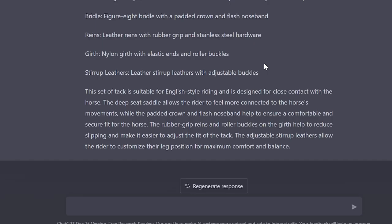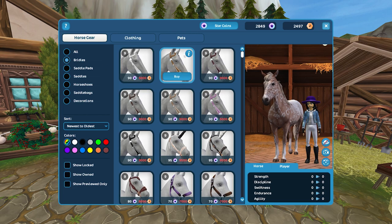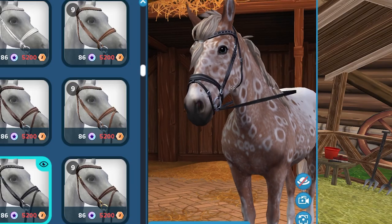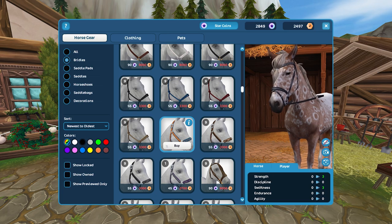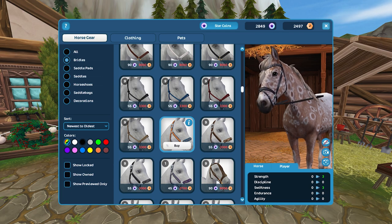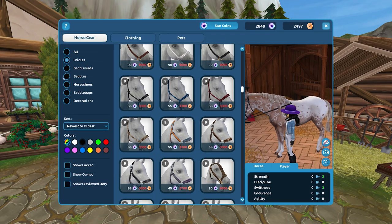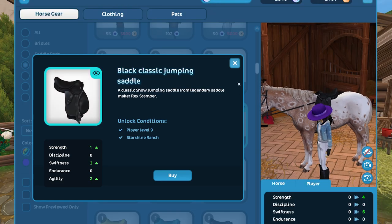We might have something similar, unfortunately not exactly the same. Let me see what we can do with this outfit — it's kind of plain jane but we might be able to make it work. This horse might not be able to wear the bright bridles I was thinking of. It doesn't give us colors specifically, but it gives specifics for the girth, stirrups, and reins — stainless steel hardware, so silver. Let's find a black English saddle.